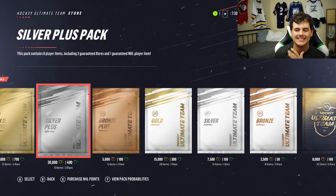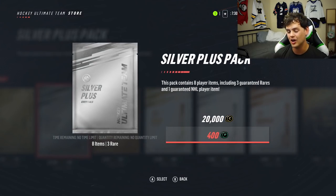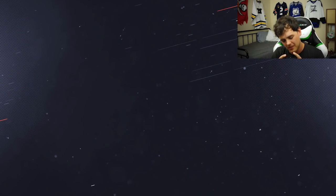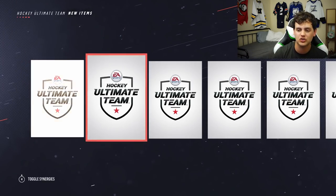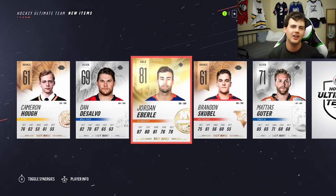Silver plus pack — one guaranteed NHL player item. It doesn't say anything about that one being a rare card at all. So 400 points, let's go. Silver packs might need to show me some love. Jordan Eberle right there — gold rare player. Not bad.